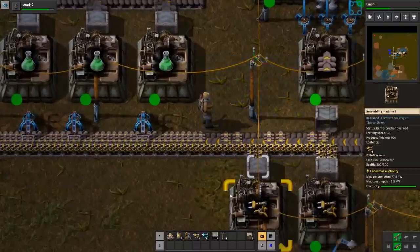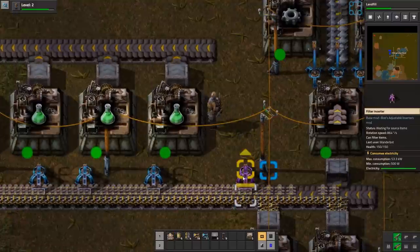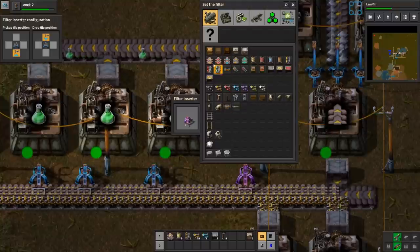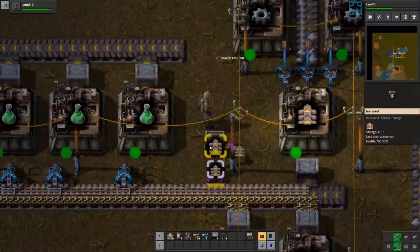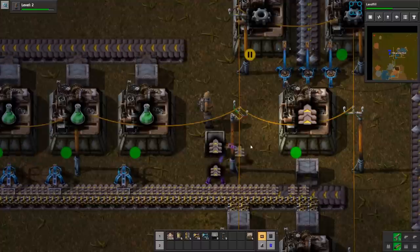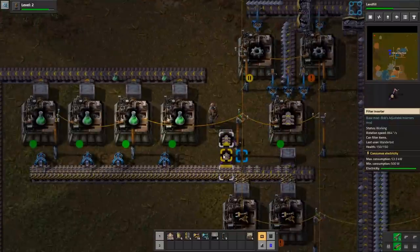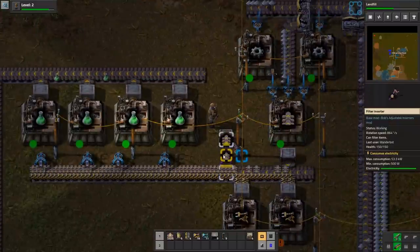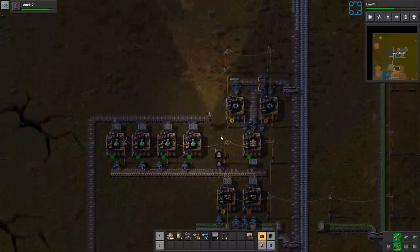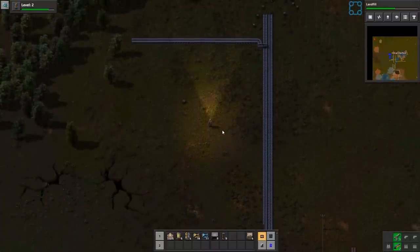Let's build one filter inserter real quick. Whitelist — we only want this. One of those houses that... just have two stacks of this stuff. Because we're going to burn through this otherwise, and I want to be able to do science. I just want to have a little bit.